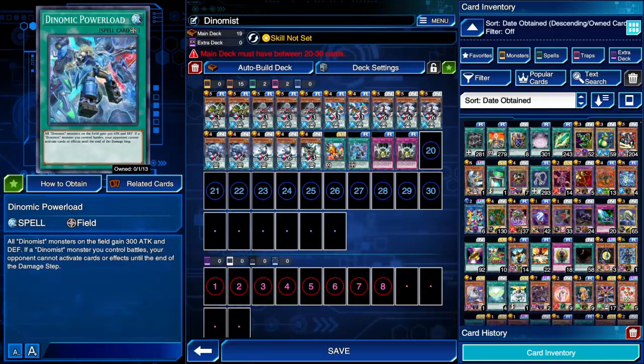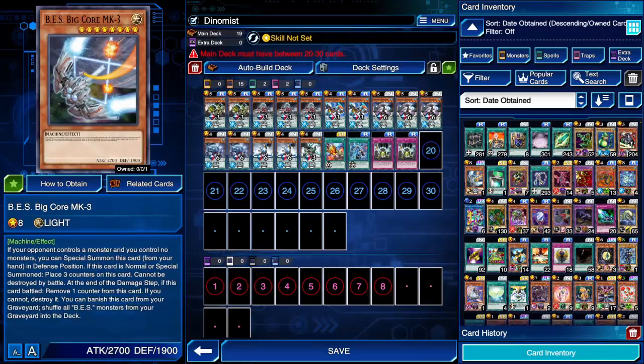The other two decks are meant for you to manually control. So I guess this is for the people who don't really want to manually control it — just give me an Auto-Duel deck, and this is it. This is your Auto-Duel deck that will win you the game. It's very self-explanatory — everyone knows Dynamist. If you don't, I'll try to get a replay for you. I already got the Ultra-Rare BES Big Core from him — just one duel with the Montage Dragon deck. That's all it took. Efficiency!